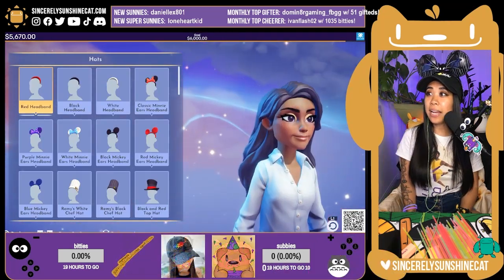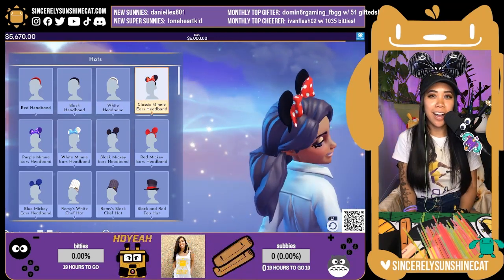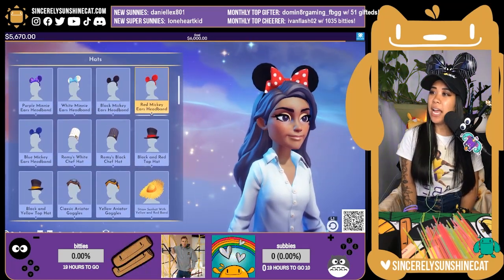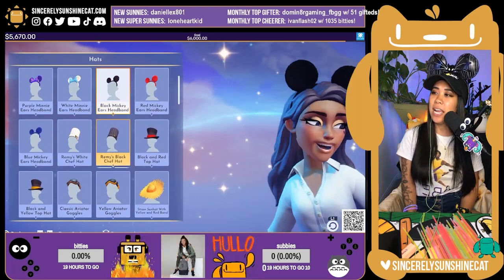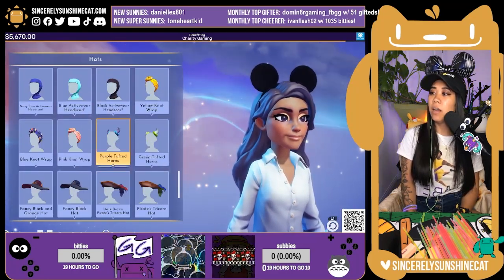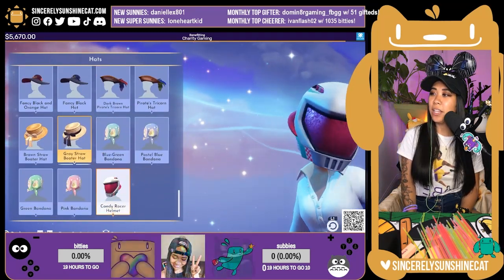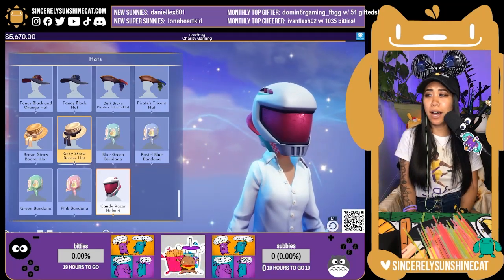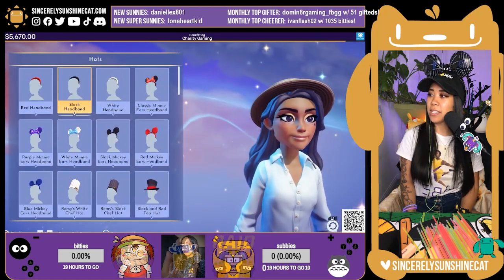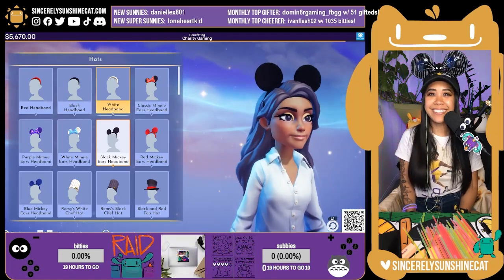A hat? I can wear a hat? They have ears! Do they have a Jack Skellington? Do you have anything scary? Oh look, there's little horns. Oh look, a helmet — you didn't even have to do all of that if you had a helmet; you didn't even have to do anything we just did. We're going to go back to the black Mickey ears.